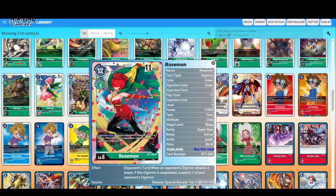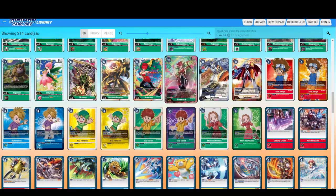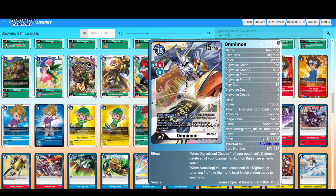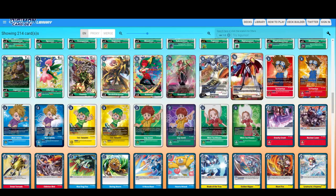Rosemon — when an opponent's Digimon attacks a player, if this Digimon is suspended, suspend one of your opponent's Digimon. And OmniGreymon — here he is, the star of it all, look at the price. When Digivolving, choose one of your opponent's Digimon and delete all of your opponent's Digimon that share a name with it. Instant delete! When attacking, you can unsuspend this Digimon by returning one of your level six Digimon — so it can attack twice. It's Gaia Force.